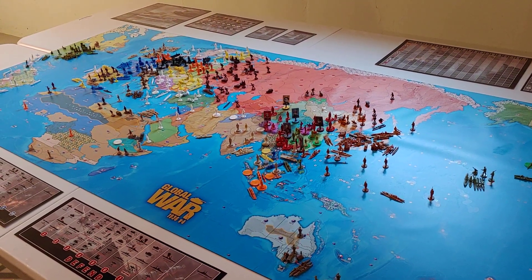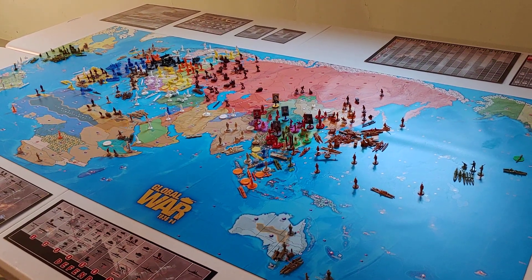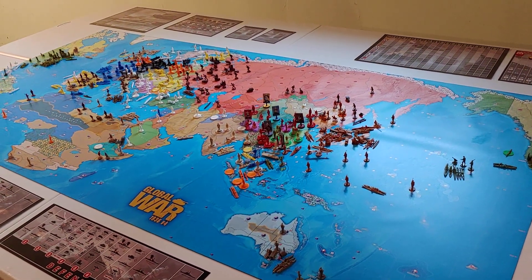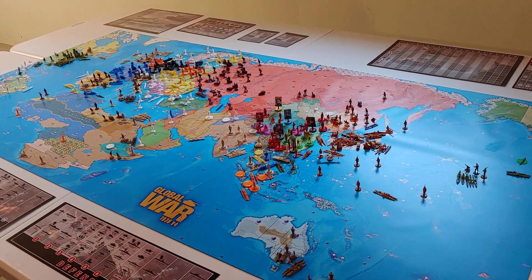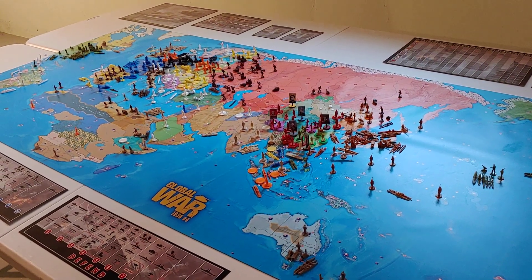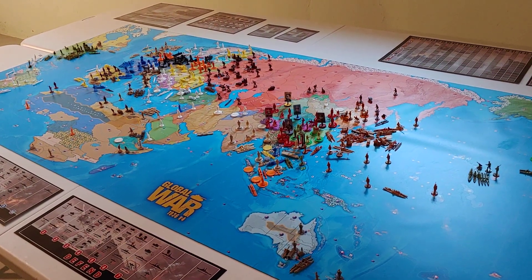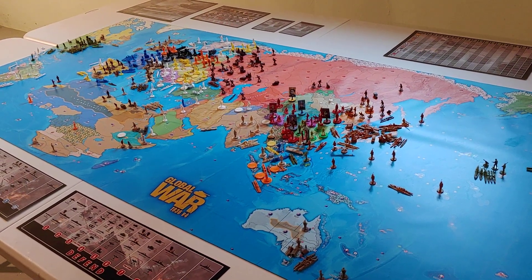I'm taking on the role of the Italians. This is turn 1.7, July 1936. Jinx is playing as Germany, Wintermute is the Japanese — my allies or potential allies down the road. Sky Marshal is the Comintern, Hambone is the US KMT, and Madman Dan is the Commonwealth and the French.